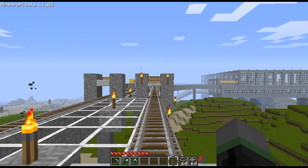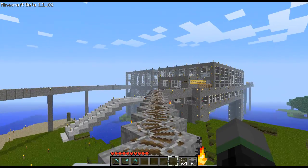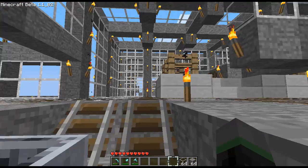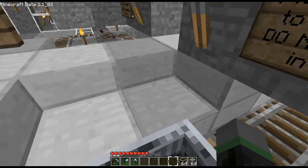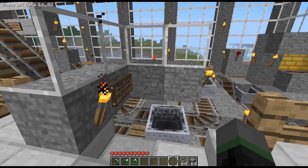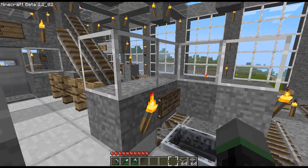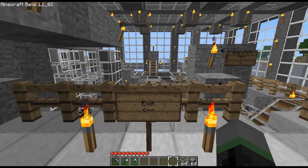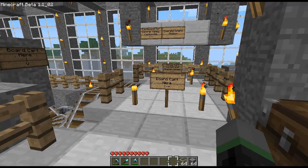I apologize for the lag — my computer is really struggling to render this. Got to get ready to push the button. And we've arrived. Get out of the cart there — automatically takes it up. You'll notice we've arrived on the left-hand side this time. This is because Emerald Island Station is a center platform station. The other stations you've seen so far are side platform stations.